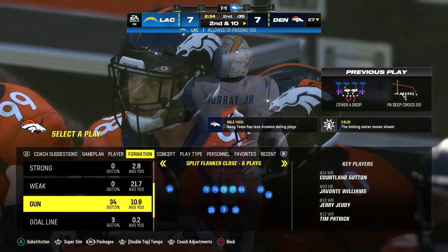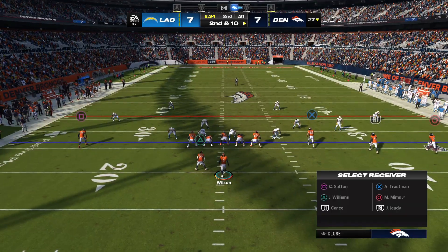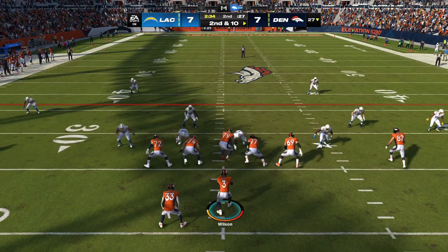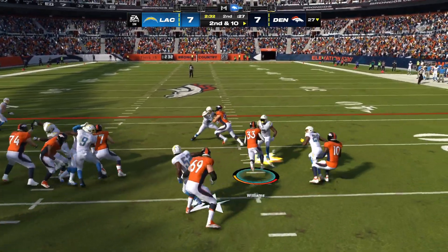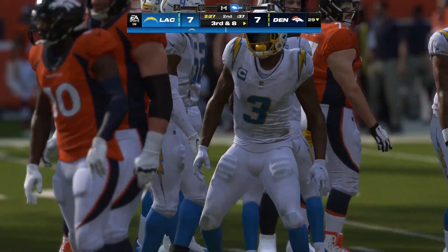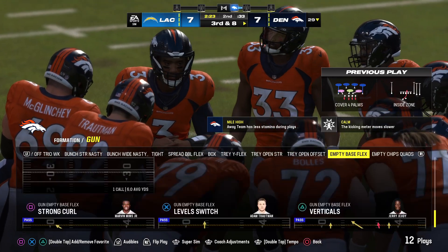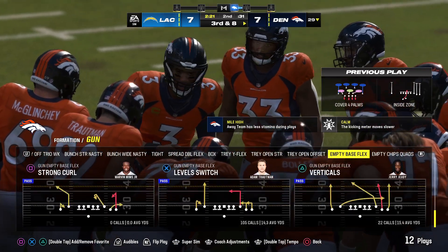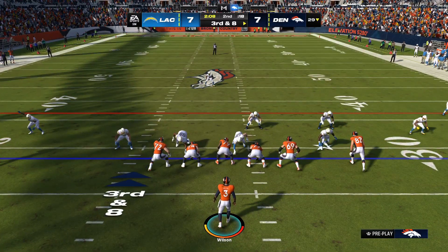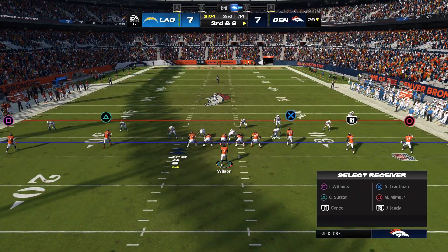A pass on first down knocked away and incomplete. Second and ten from the 27 — up the middle to Williams, gets a couple up to the 29. We talk all the time about those hybrid players — guys who can do more than one thing. If you're playing strong safety in the NFL today you are a true hybrid, part linebacker, part cover guy. And he sticks his nose in and makes a nice play defensively.